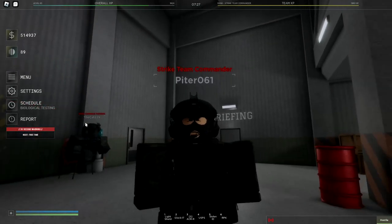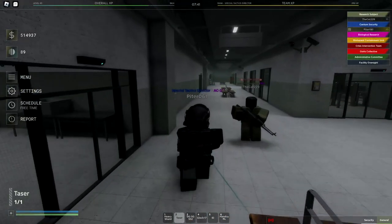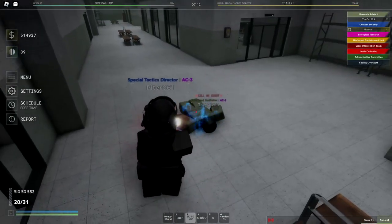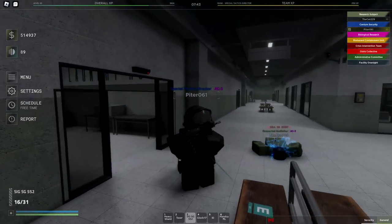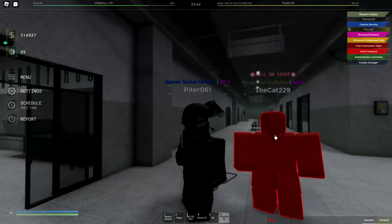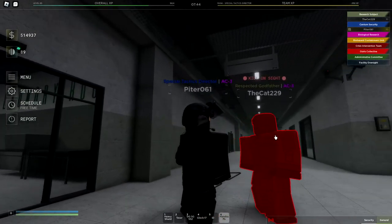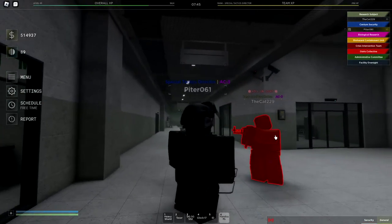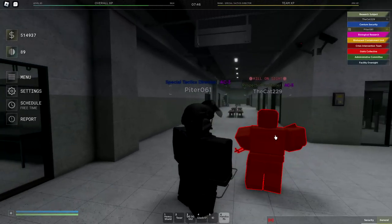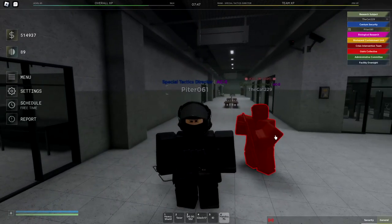Also, people who are being tased cannot be killed. There are also handcuffs which have been added. You can cuff people and place them in solitary after they've killed facility personnel — you just hold E on them and they'll go to solitary. The more people you kill, the more solitary time you can give. This is most likely designed to stop riots.